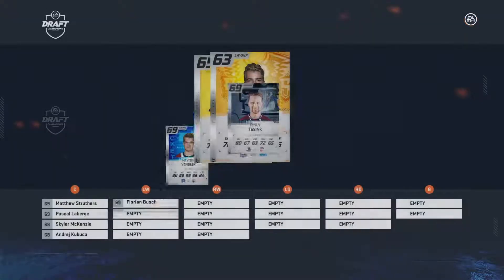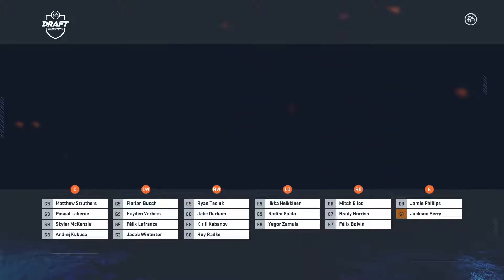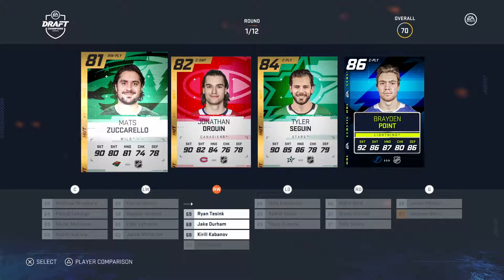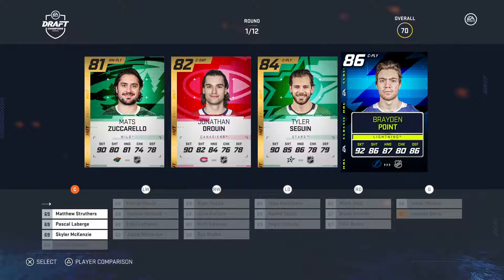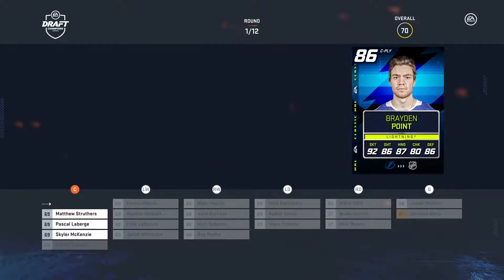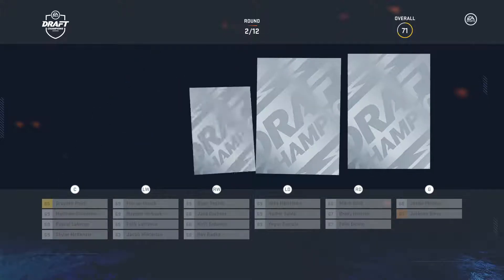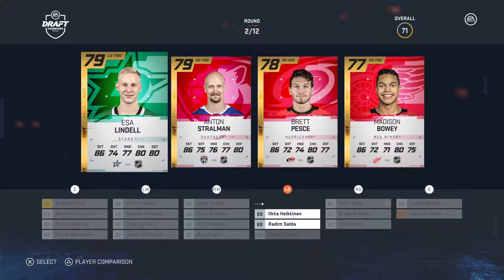We're going to go with Speedsters because that seems like a fun one. Everybody's in the high 60s - probably AHL players and whatnot. The team's only overall 70, but then you look at Braden Point - classic lightning card - look at how high a number that is. And it pushes down the lowest number, so automatically our overall team has gone up to a 71.